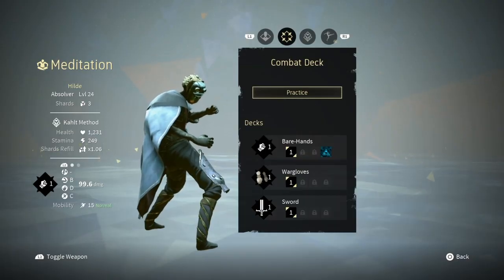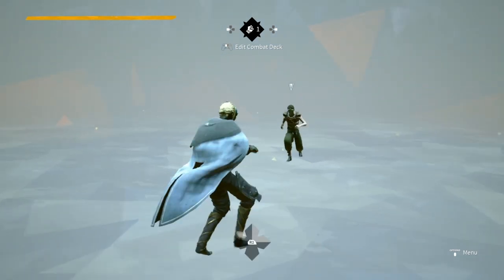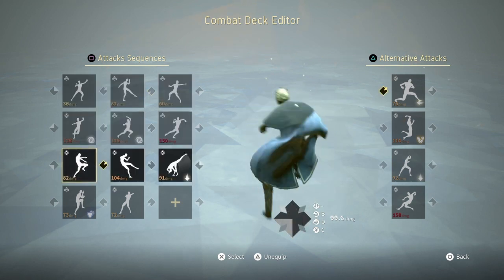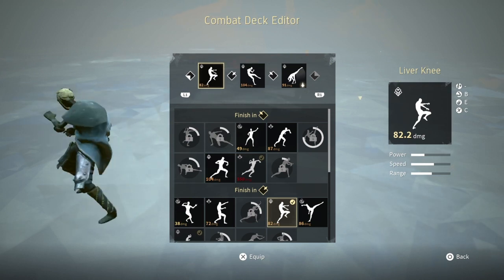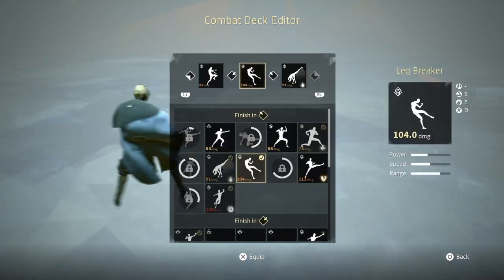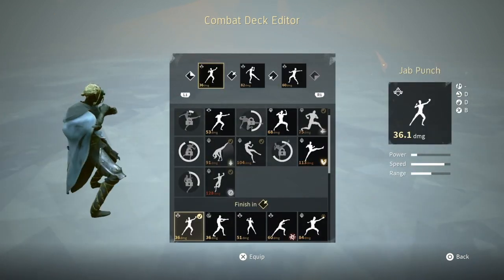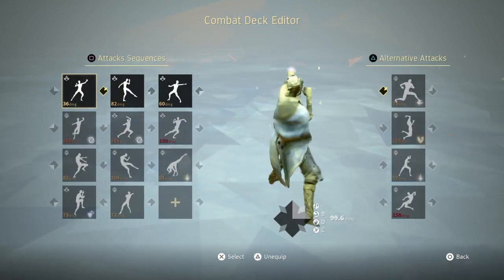The way your attributes influence your damage is quite similar to Dark Souls, except instead of each weapon having its own scaling, in Absolver each attack has its own scaling. You can see here that I picked attacks that mostly have scaling with strength. You can see the Lagbreaker has a scaling of S with strength, whereas the jab actually scales quite a bit with mobility — B. That means I'm wasting quite a lot of damage on the jab.